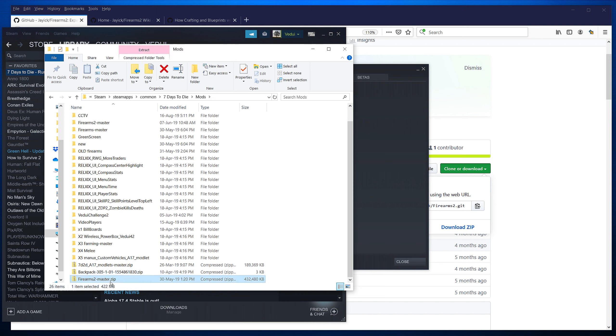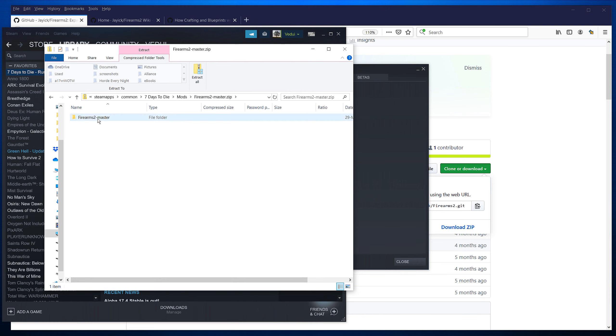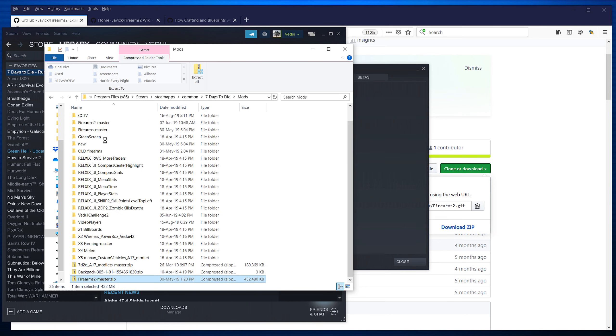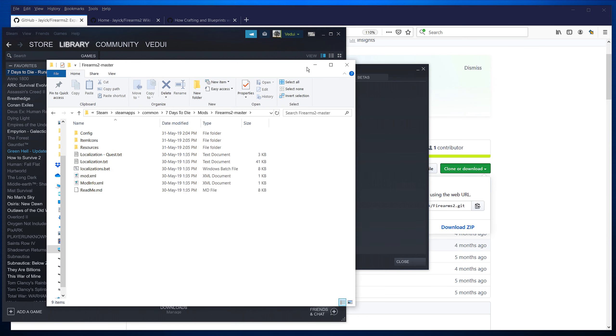Go into the Mods folder and put in your zip file. Extract it — depending on what programs you have, double-click or copy it out. When it's done, it should be Mods, then Firearms Master, and then the files inside. If you end up with a double folder structure, just copy things up one step. If you want to localize it, double-click the bat file and follow the instructions. If you're on a dedicated server, copy everything over — it's needed on both client and server. Really easy install like most mods are.